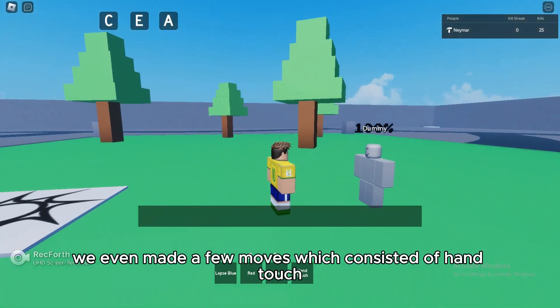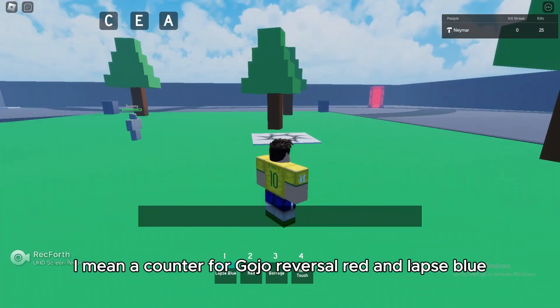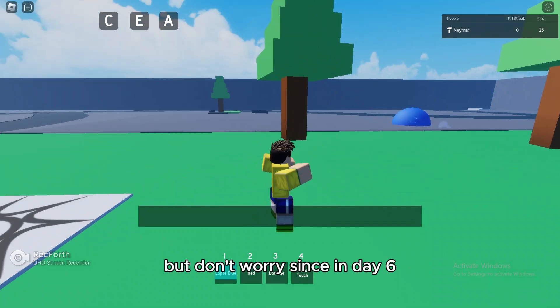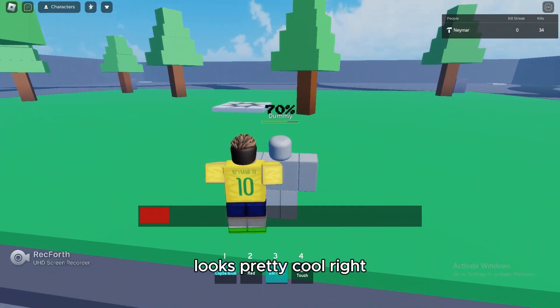We even made a few moves which consisted of a counter for Gojo, reversal red, and lapse blue. The lapse blue may look bad, but don't worry, since in day six I replaced it with another move which pulls the enemy and you down slam them. Looks pretty cool, right?